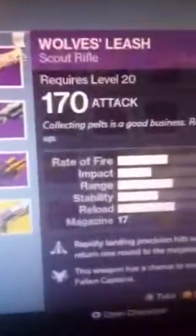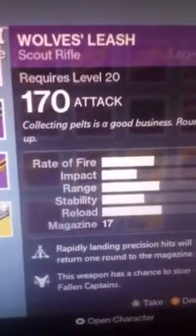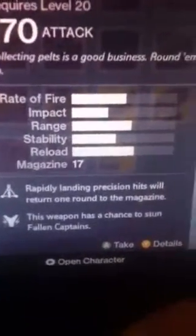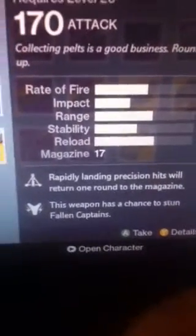Wolves Leash — that's my favorite. Rapidly landing precision hits will return one round to the magazine. This weapon has a chance to stun fallen captains.